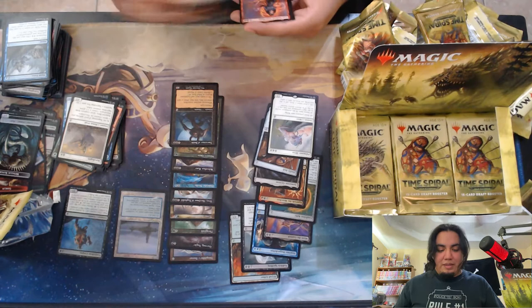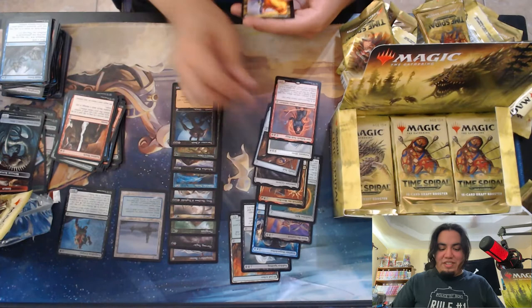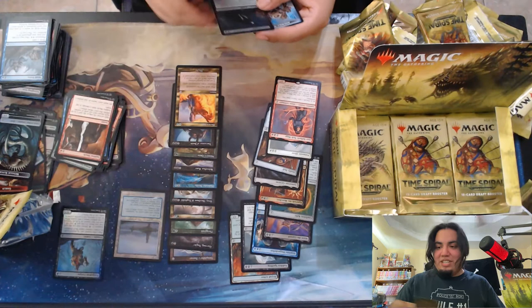Ooh, Jori En Boldard with the Legendary frame — I'd like to see that. Ooh, Dovin's Veto, a nice card. Ooh, a foil Street Wraith. Might be worth — if I'm gonna get a foil uncommon, might be one of the better ones to get.